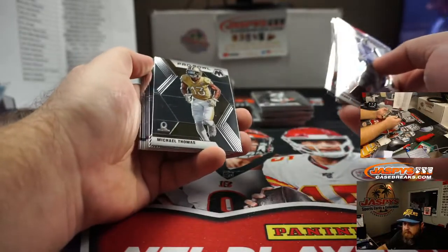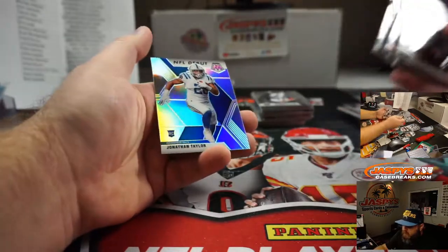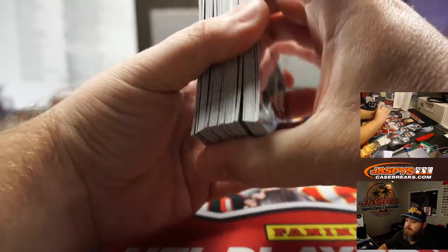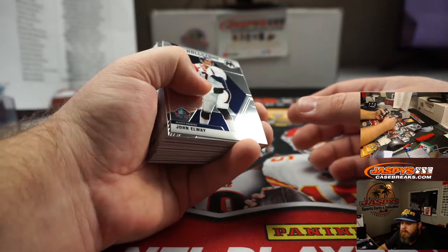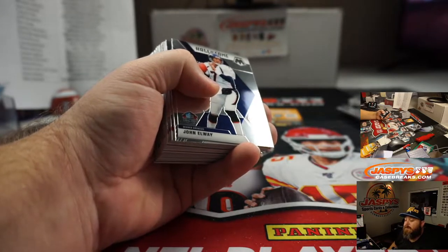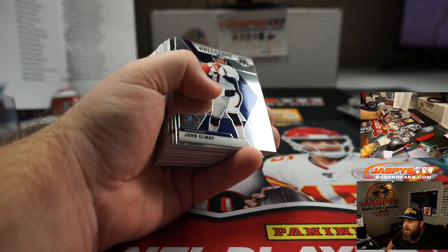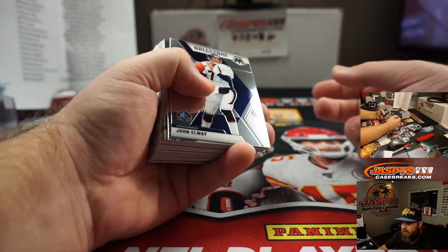John Elway, no huddle, Denver Broncos, Philip Mancini. Jonathan Taylor, rookie silver, NFL debut, Indianapolis Colts, Sean Maddox. I'm going to go 330 yards... 333. One rushing, 50 yards rushing, one touchdown — so four touchdowns overall for Dwayne Haskins.